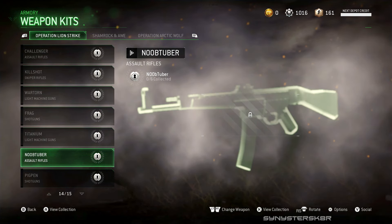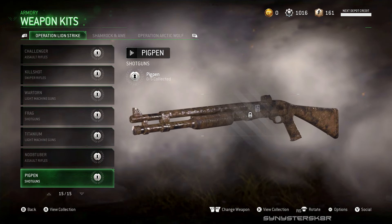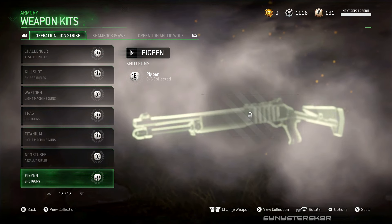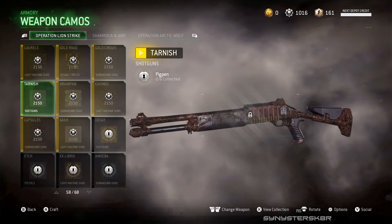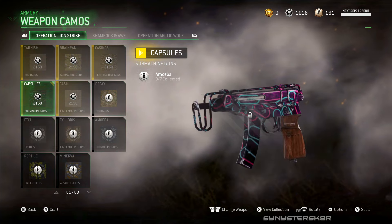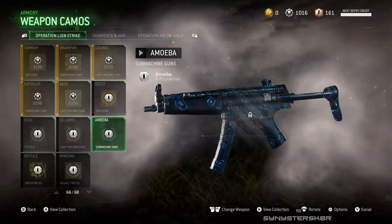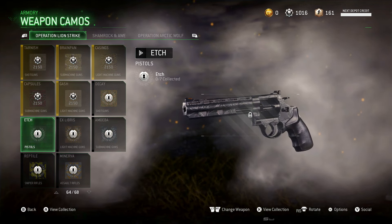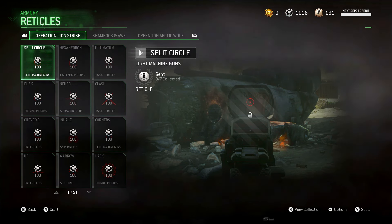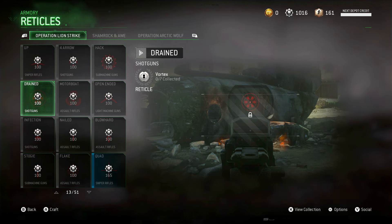There are also new reticles, camos, and characters. There's one character called 'Noob' — it's a guy with black paint all over his face, a mustache, and little words on him. He looks like a prison gangster, honestly — kind of funny, poking fun at noobs. A lot of these new items have a theme of war, anarchy, protests, and mafia kingpin gang type things. I noticed that scrolling through the emblems, calling cards, characters, and weapon camos.